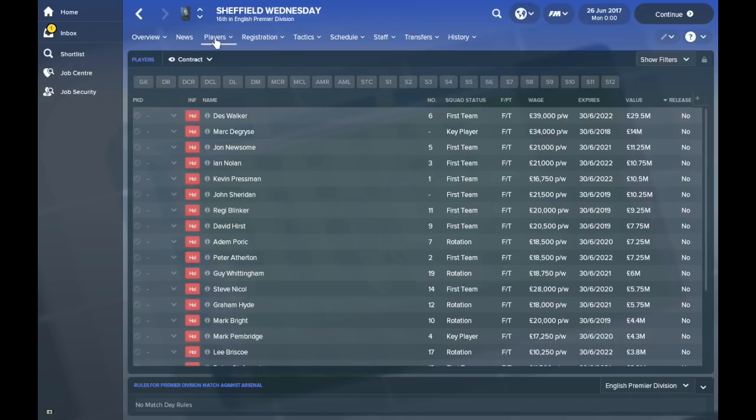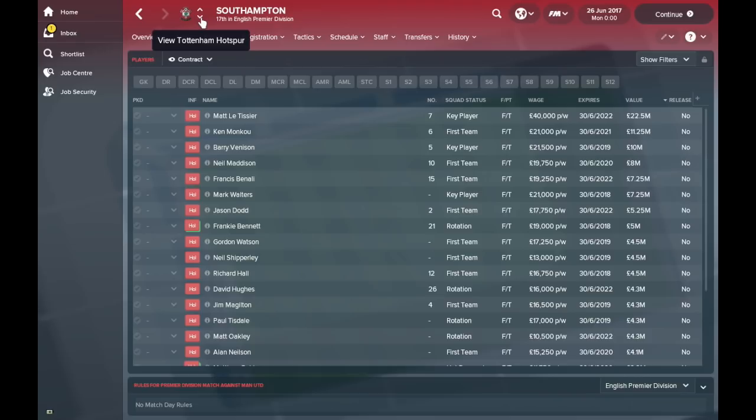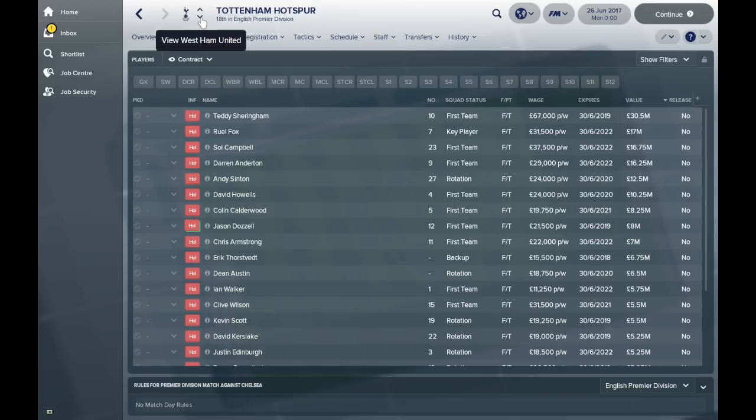Sheffield Wednesday I presume are going to be probably mid-table — they aren't going to be challenging at the top but they have got Mark Bright in the team. Southampton have Matt Letizi in their squad. Spurs have got Teddy Sheringham up top, Sol Campbell, and Darren Anderton — they're going to be a strong team challenging towards the top of the table.